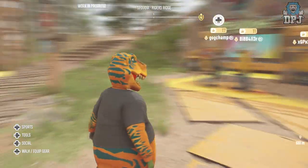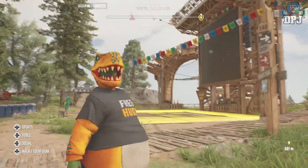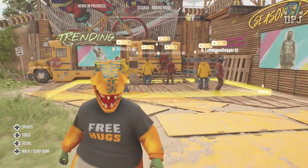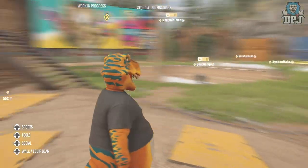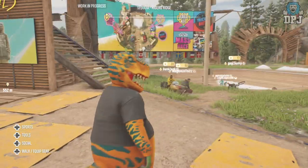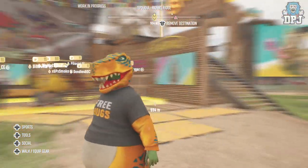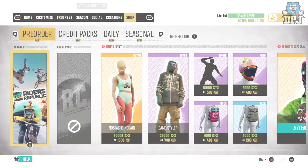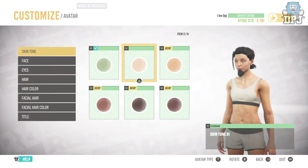Upon first loading up the game you will have to create your character, your avatar. You can't specifically make them look like a dinosaur like this, but you can see my She-Hulk underneath that costume — that's what I created. You can re-edit your character by coming to Riders Ridge, basically the social space, the social hub, then go into the shop menu to further customize your character.